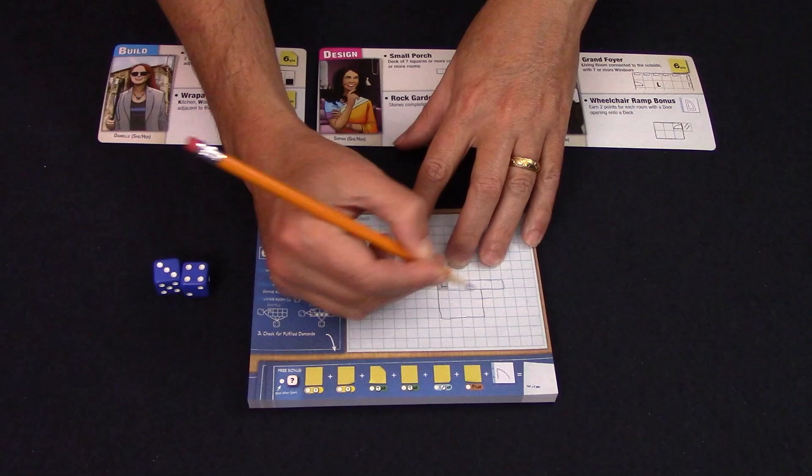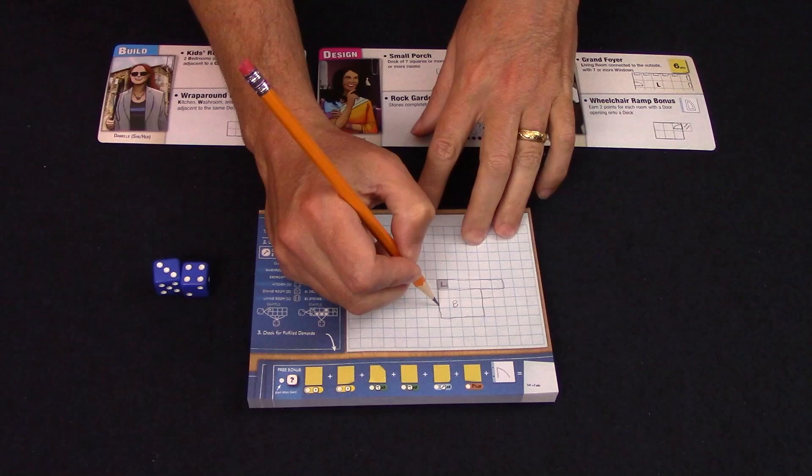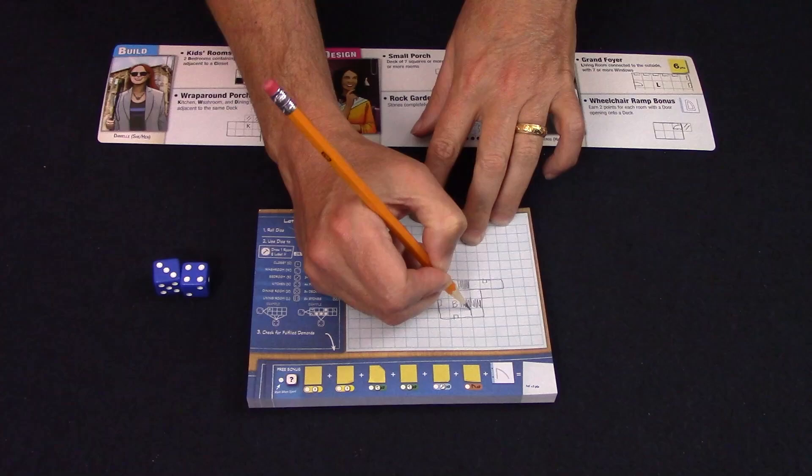If you do not want to draw a room, you can use both dice individually to draw two sets of features. You must draw the full quantity of features — so again, if you roll a three and a four, you must draw three windows and four furnishings, and they must be drawn on unoccupied spaces. The only thing that cannot be rolled are pools. These automatically occur when you place stones that completely surround an empty space on your blueprint. Once you have that, you fill in that empty space with water — it is now a pool.